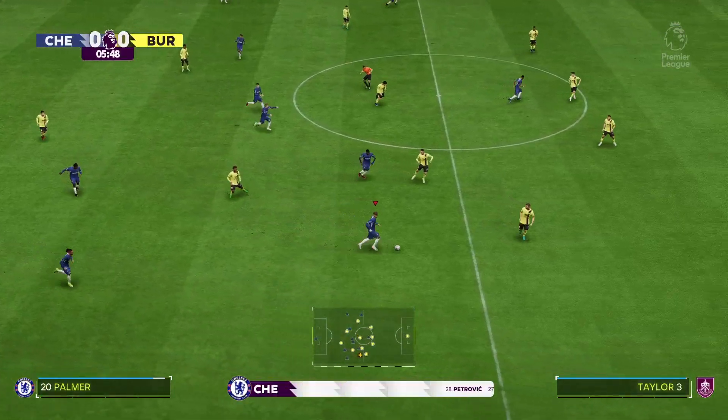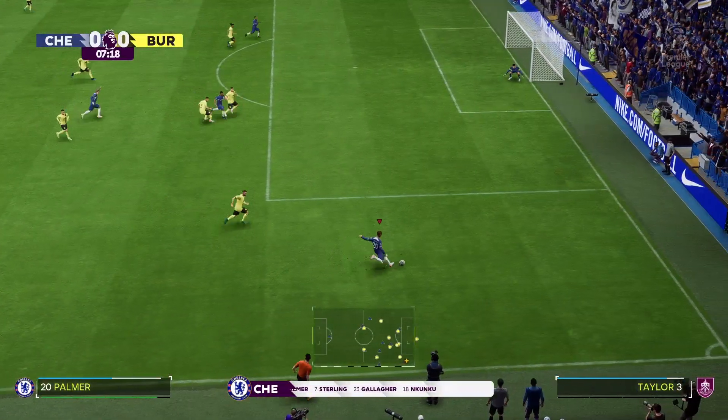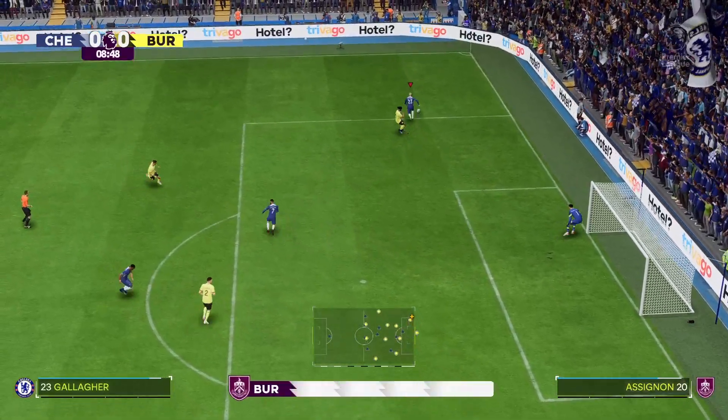Here's how Chelsea line up — it's a 4-5-1, or you could say a 4-2-3-1. This does offer plenty of threat going forward with the three behind the centre. Sterling... oh, top quality goalkeeping to deny what looked a likely goal.